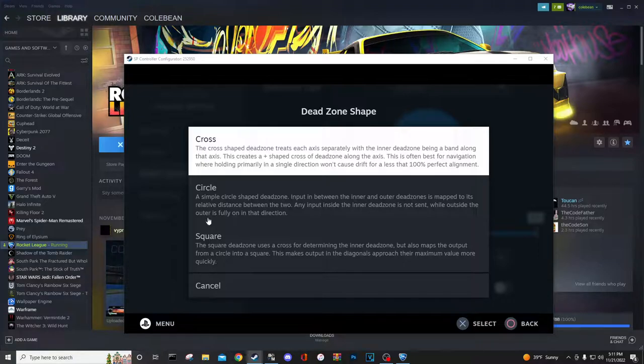You're going to want to use the Cross Dead Zone shape. You can also use Square or Circle, but personally I recommend Cross as most high-level players and pros use Cross. Some use Square — I don't really know of many that use Circle. In the previous Steam update mine was set to Circle by default, and once I switched to Cross it definitely felt a lot faster and more consistent. It's definitely going to change how your car feels, so give it a little bit — maybe switch to Cross and try it out for a week.